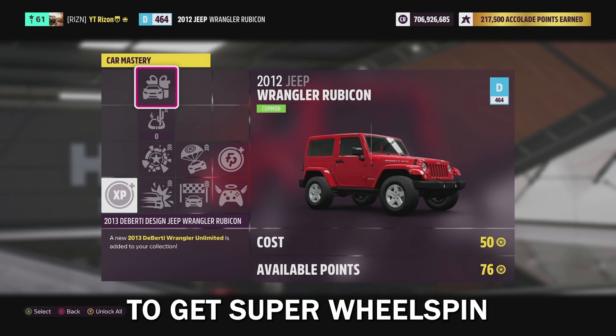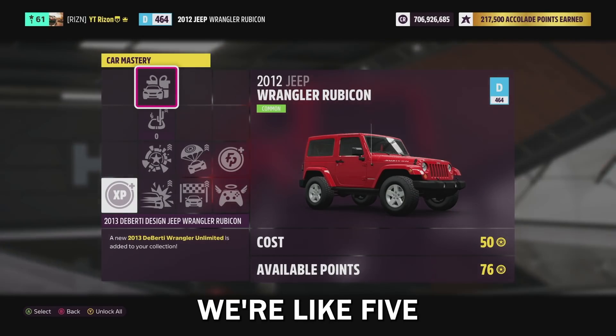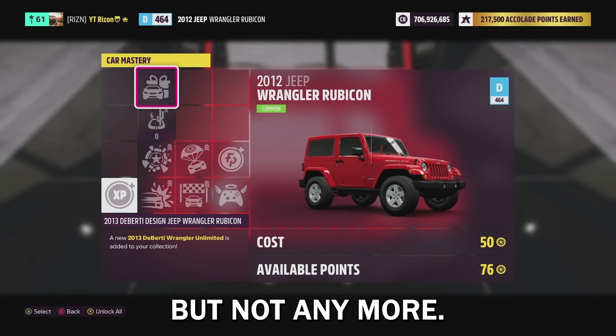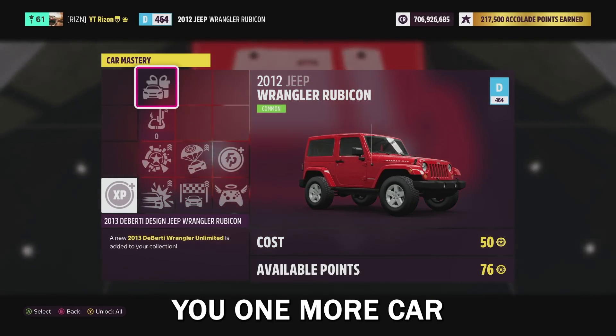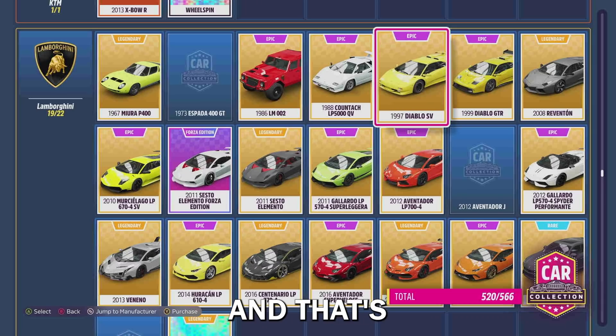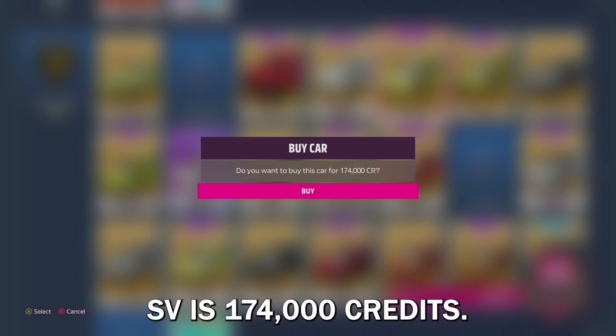Back in the day when the game first released, we used to be able to get a super wheel spin every single time for like five skill points. But not anymore — Forza has really done us dirty. But I'm going to show you one more car kind of like this, and that's the Lamborghini Diablo SV, which is 174,000 credits.